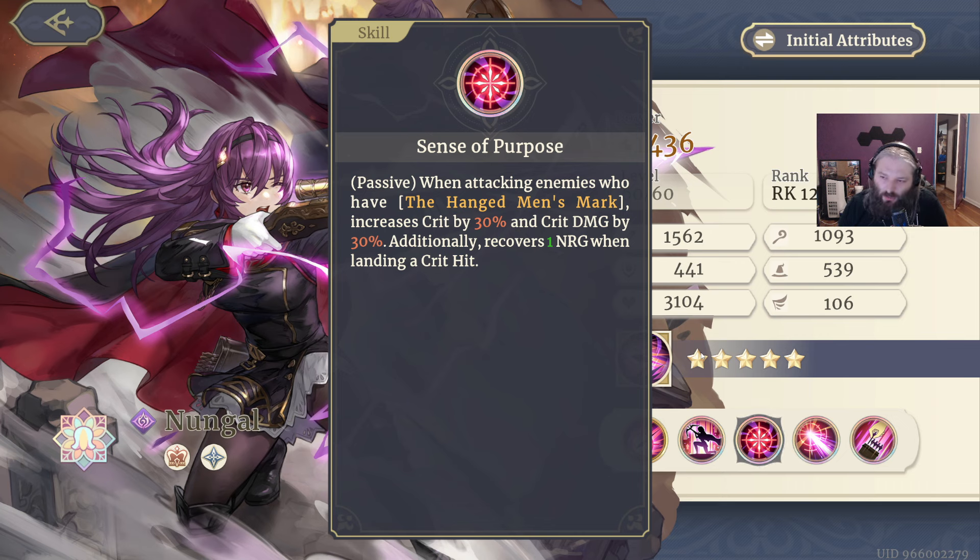Her passive Sense of Purpose: when attacking enemies who have the Hangman's Mark — which she can apply with an attack or other characters can apply passively — she gets 30% crit and 30% crit damage. When you land a crit, you recover energy. So you're going to land crits and do big damage consistently.